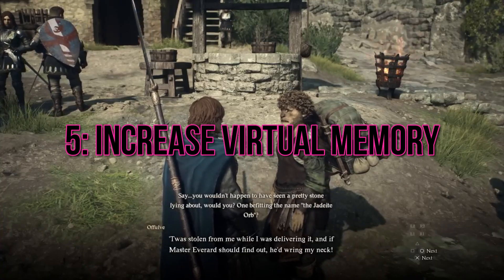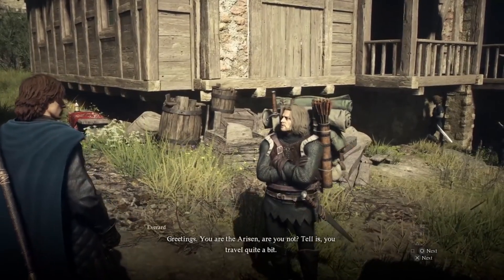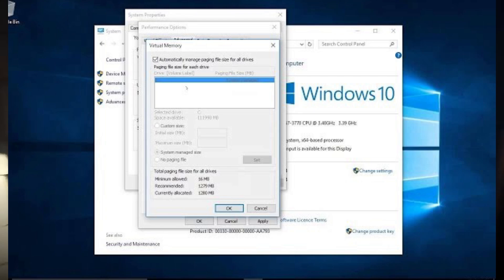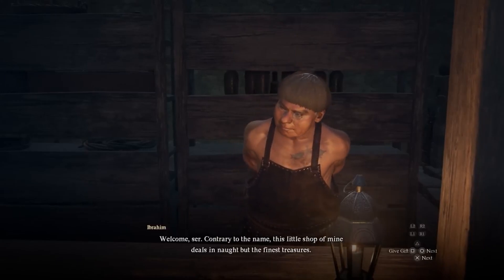Increase virtual memory. Boost your system's virtual memory to potentially eliminate the out-of-video memory error. Right-click on This PC or My Computer, select Properties, then navigate to Advanced System Settings. Under the Performance section, click on Settings, go to the Advanced tab, and select Change under Virtual Memory. Adjust the settings as needed, then restart your PC to apply the changes.